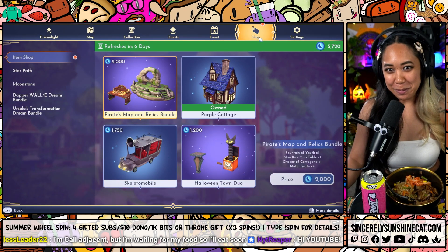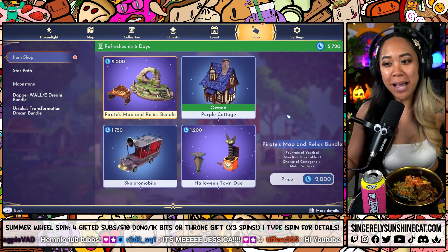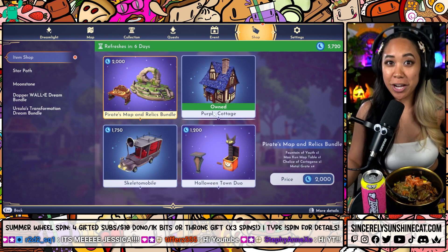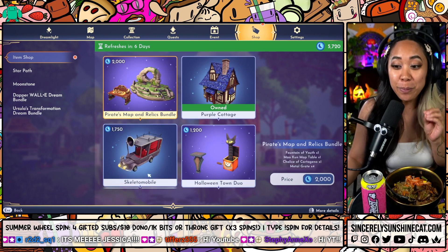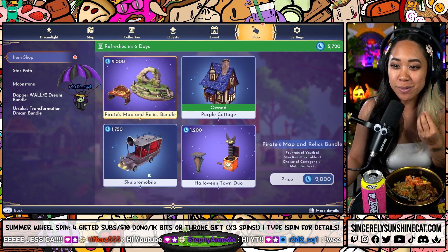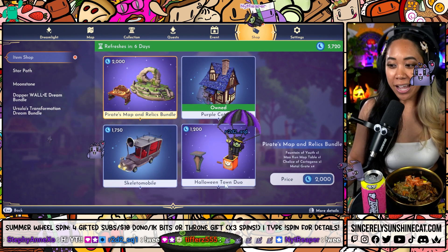Here's the premium shop. Here are the four item bundles. We have the Pirates Map and Relics Bundle. We also have the Purple Cottage, which I already have, but I can show you that one too. We have the Skeletomobile. Nightmare Before Christmas? Excuse me, please. Can I have it? Thank you. The Halloween Town Duo as well.